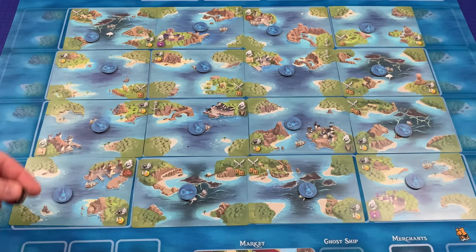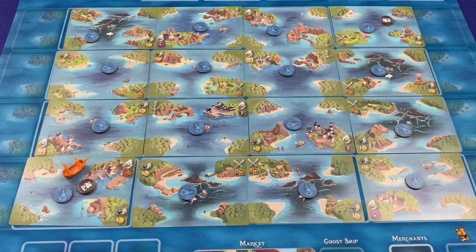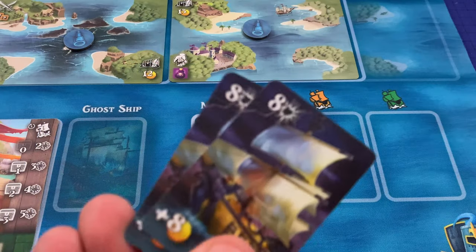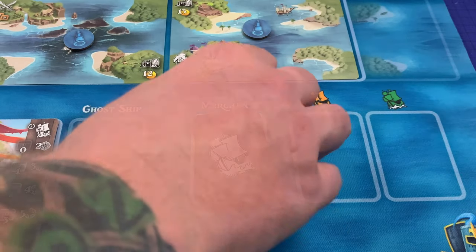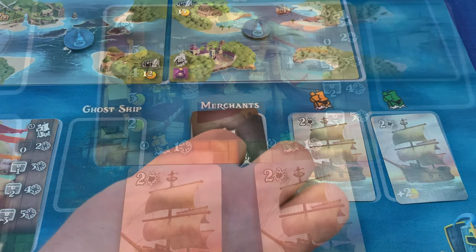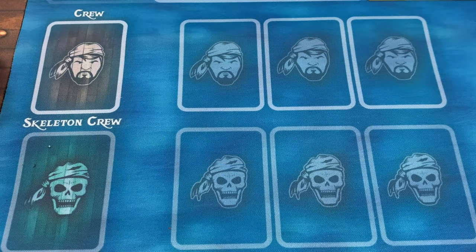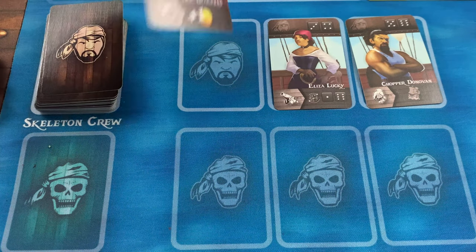Take the two port tokens and put them on opposite corners of the map. Place one merchant ship at one port facing the opposite port, and the other merchant at the other port facing the opposite port. Each merchant ship is then given one randomly drawn booty. The players now need to create the merchant deck. Take all the eight-value merchant cards and place them face down. Draw the top two merchant cards and assign them to each merchant ship. Shuffle the crew deck face down, and then draw three crew from the deck and place them face up.